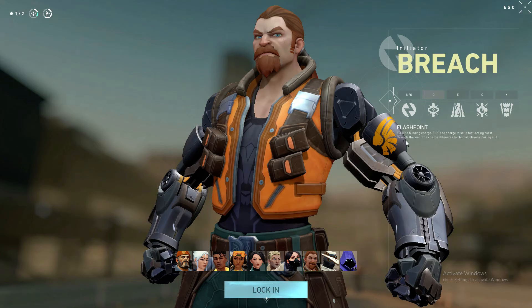His Q ability is Flashpoint — it's basically a flash but you have to shoot it through a wall, and it lasts much longer than Phoenix's flash. Fault Line lets you shoot a blast forward, stunning and slowing enemies. His C, Aftershock, also shoots through a wall and creates an explosion that damages enemies.